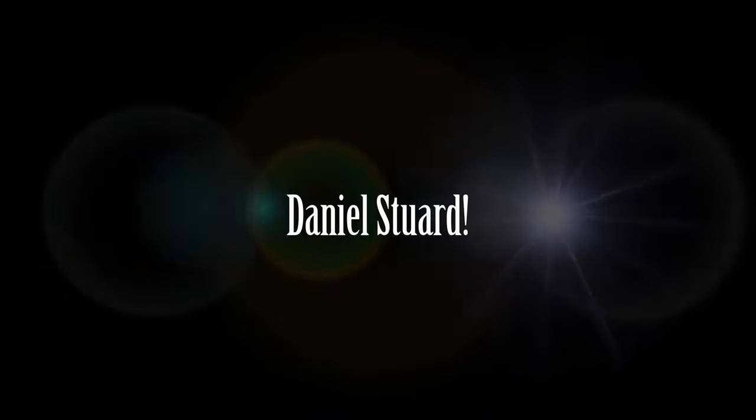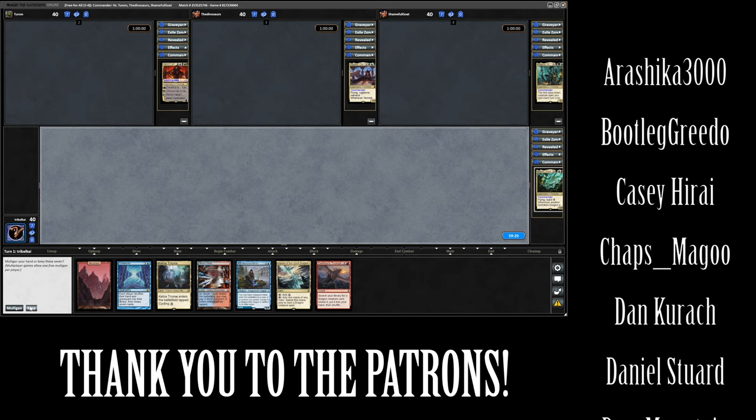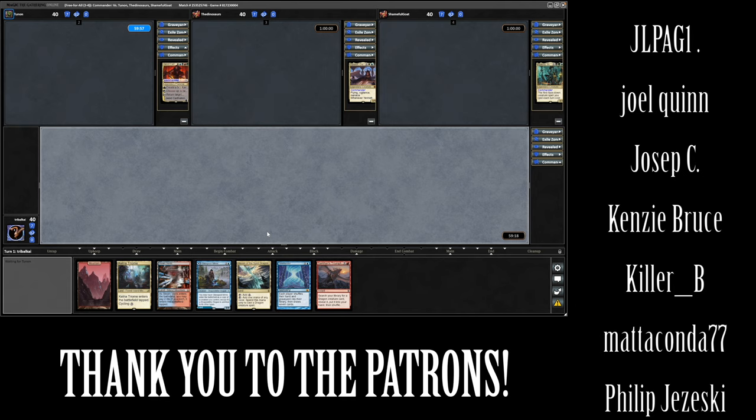Today's video is sponsored on Patreon by Daniel Stewart. Mirren versus Kadena, Yannette and Jared. We've got plenty of mana and a Time Twister if we're desperate. It'd be nice to get into ramp, but we'll keep that. We can refill our hand with Time Twister if the game isn't going too well for us.